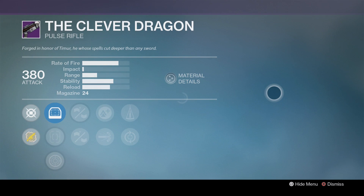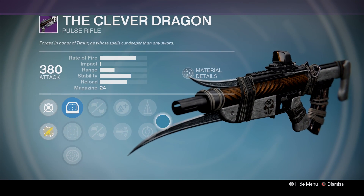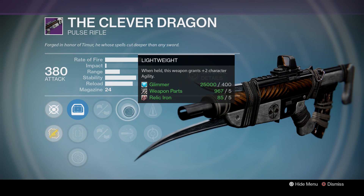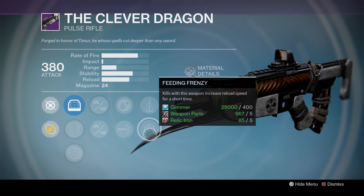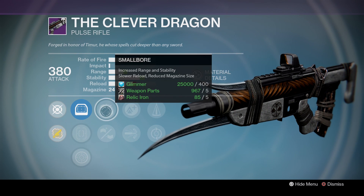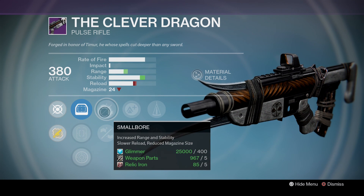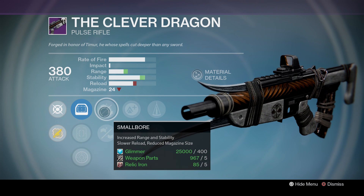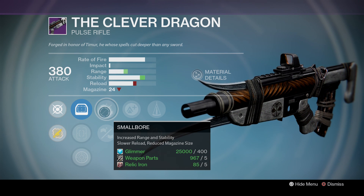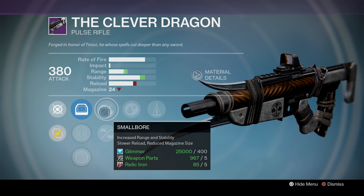This week doesn't have that many good weapons anyway. Now we have the Clever Dragon, which was full of nightmares. This is going with Small Bore, Oiled Frame, Lightweight, High Caliber Rounds, Counterbalance, and Feeding Frenzy. This would have been a pretty good roll back in the day because it had High Cal and Counterbalance, but with Small Bore now having our mag already at 24, I don't know about this — you can definitely try and get a better rolled one. It's an okay roll, but you're just not going to have a ton of bullets in that magazine. I would say just play Iron Banner and hope to get a better rolled one if you do indeed want a Clever Dragon.